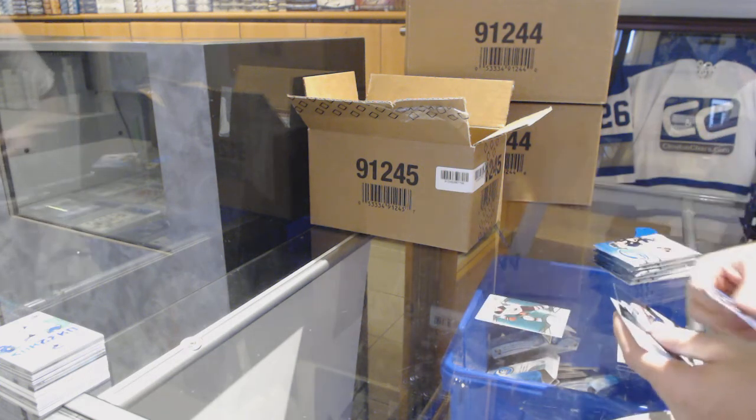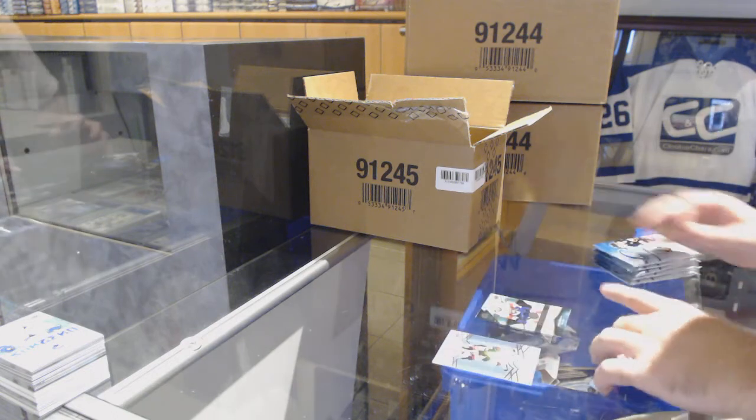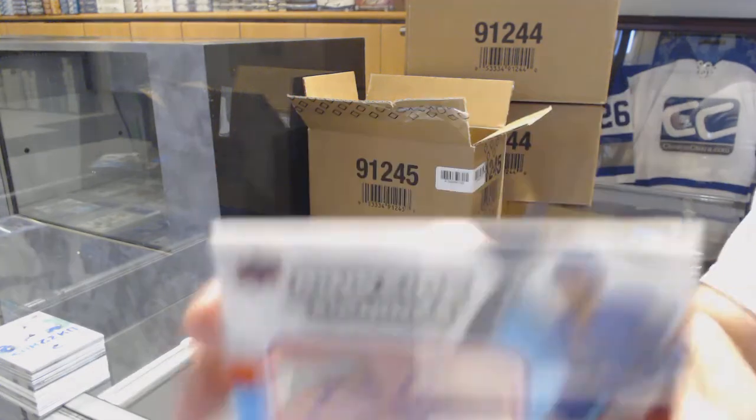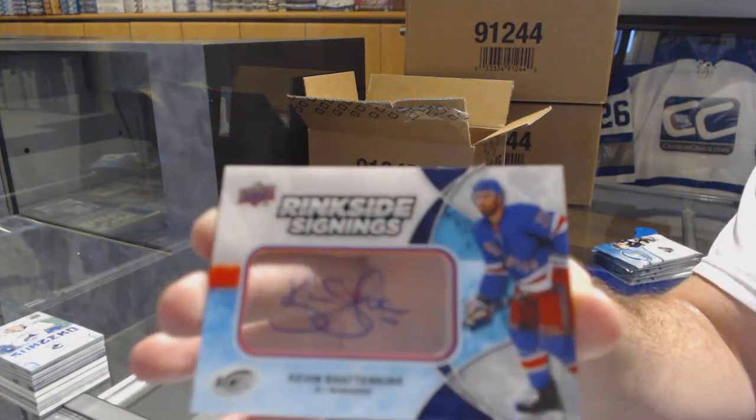Three cards in this one: Nico Heischer for the Devils green, a 9/99 rookie for the Panthers of Jace Hauerluck, and a Ringside Signings for the Rangers — Kevin Shattenkirk.